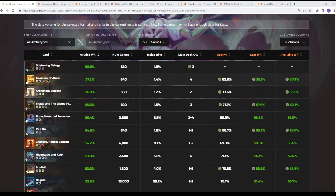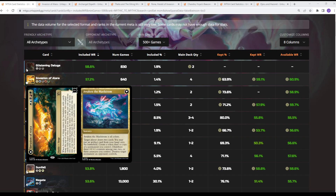Invasion of Alara has an included win rate of 57% — in decks that it's played, the decks win 57% of the time. It has a minimum of 640 matches, and the main deck quantity is four copies. Folks are keeping it 63-64% of the time. When it's available to cast during the game, it's got a 61% win rate. So this card is very much winning the game — a very powerful battle.